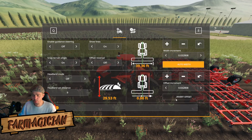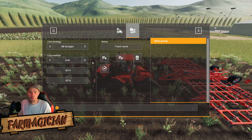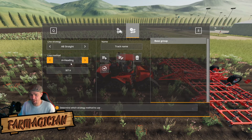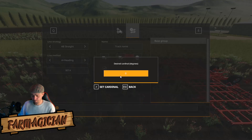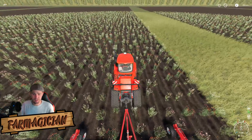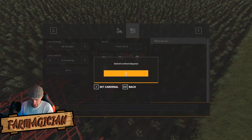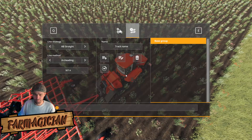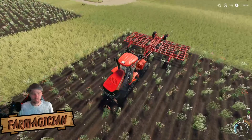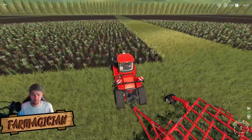Make sure everything is set correctly. The other way to set your direction is using the line method. I prefer this — I go to 'A+ Heading,' set A, and change the heading to 90 degrees and press Enter. You can see the lines are going the wrong way, so go back to the menu and change it to 180 degrees. Now the lines are going straight ahead. Reversing back a bit, you should be able to see the lines more clearly.